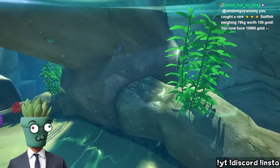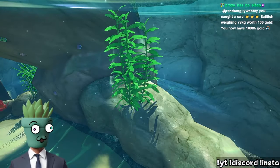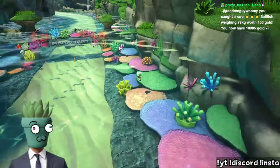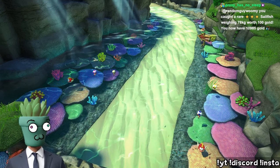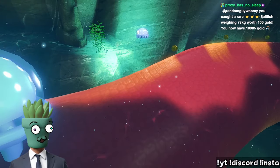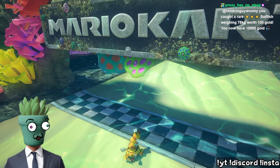Next let's do the regular seaweed. Each clump is three stalks. There are six on the right and six on the left — 36 total stalks of seaweed.